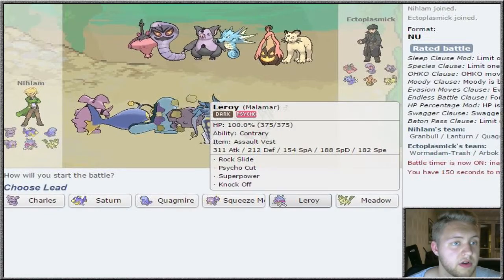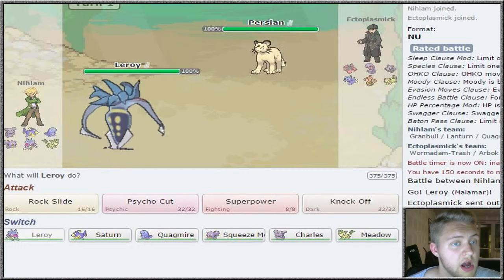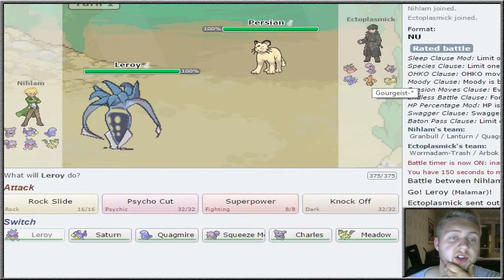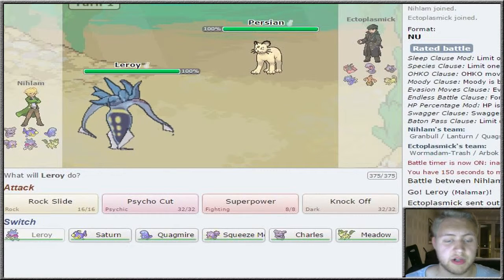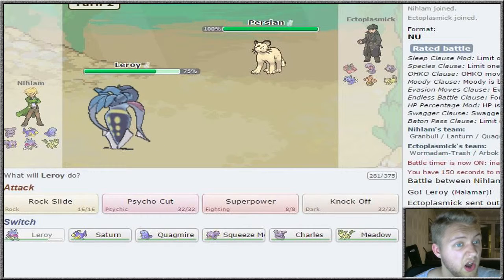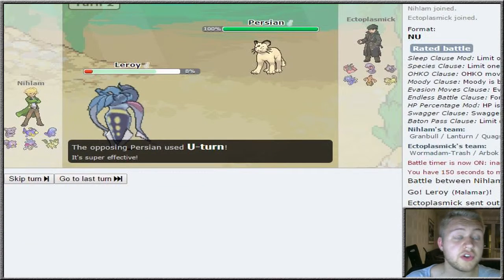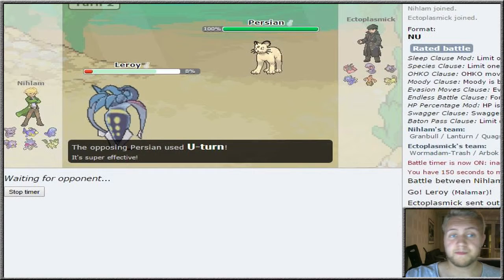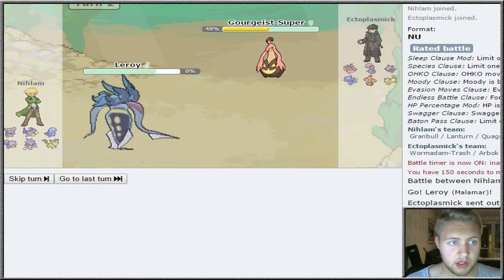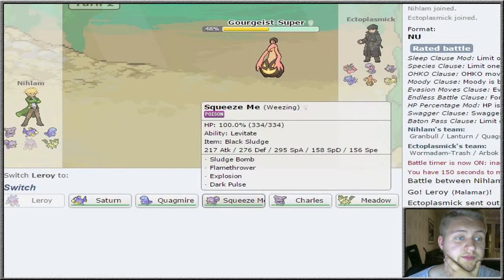I'm gonna open up with Leroy as he opens up with Persian. I'm tempted to use Superpower, but I feel like he could swap out into Goregeist - is that grass-ghost or ghost-grass? Doesn't really matter. I'm going to go for a safe Knock Off as he goes for Fake Out. That did a lot of damage. I'll still go for Knock Off as he goes for U-turn - super effective, but we lived. He swaps out into Goregeist but we faint - it had a Rocky Helmet which we just knocked off.